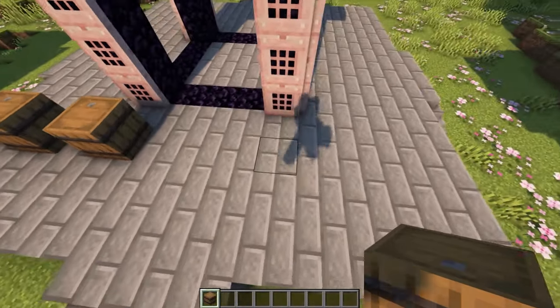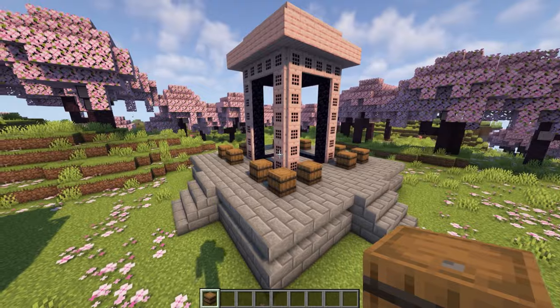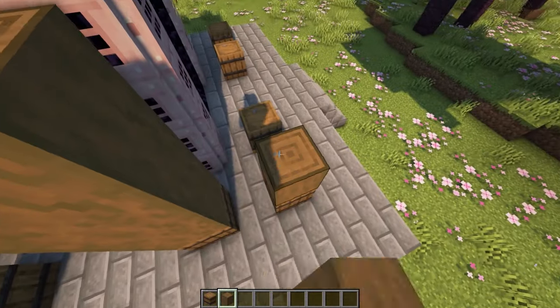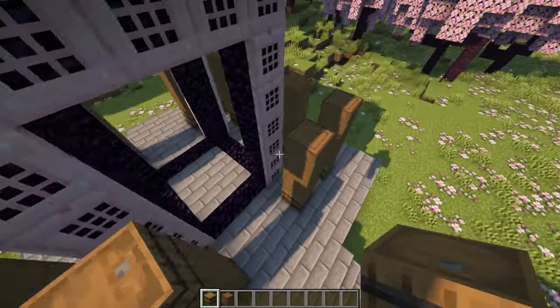Put a space and another barrel, and do the same on this side and the same the whole way around. That's the layout for the pillars that we're going to build. Now crouch and place three stripped spruce logs on top of each one of these barrels, and then a barrel on top of each one of the logs.